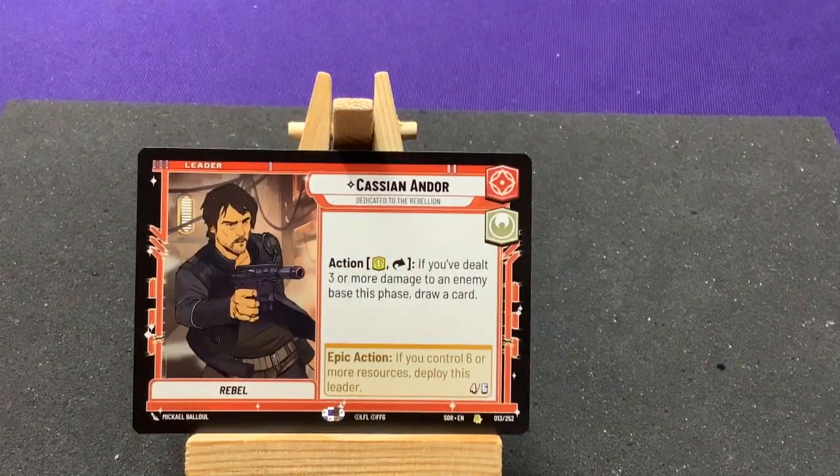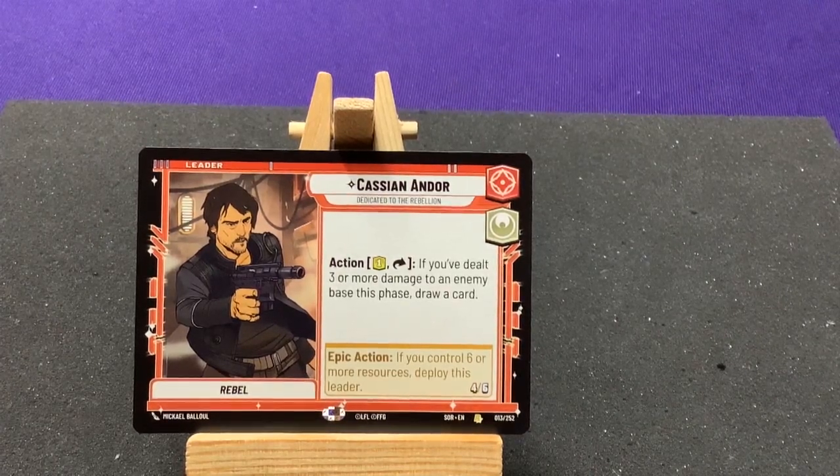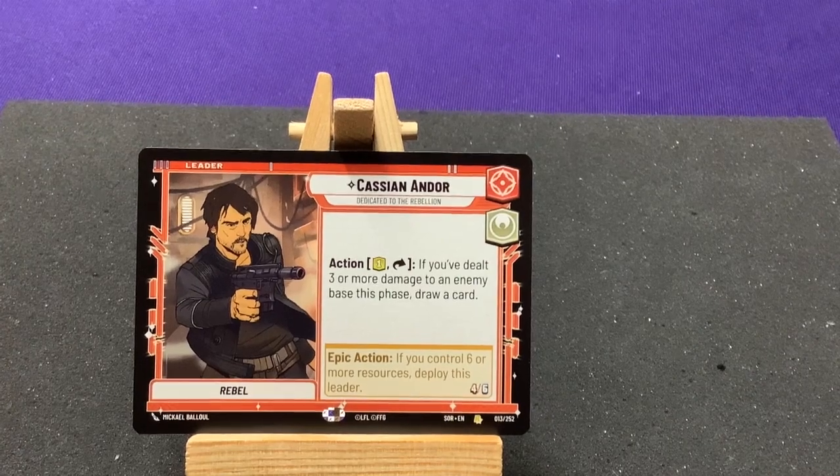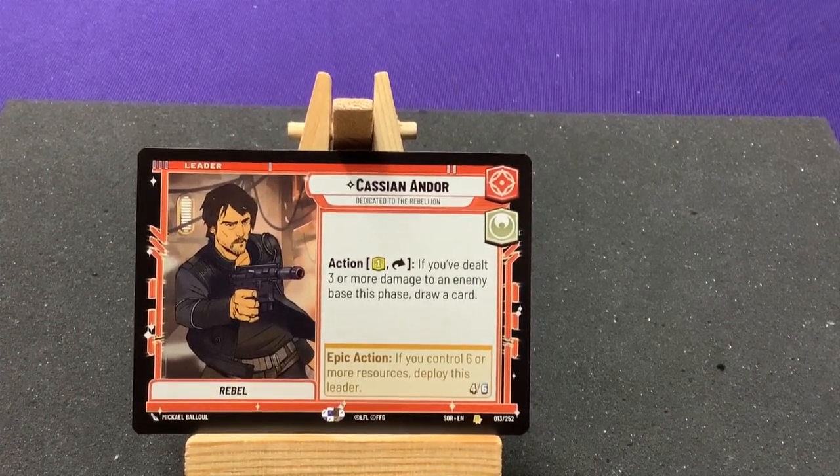Three packs to go. We have Cassian Andor. We haven't gotten too many iconic heroes yet — we got Leia, Chewbacca, and Luke in the starter deck. We'd really be missing Han as the big one. We haven't gotten a Palpatine leader; we should probably have a Boba Fett in there, and maybe a Jabba.